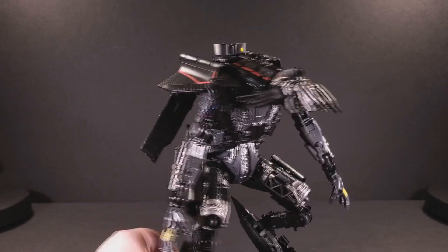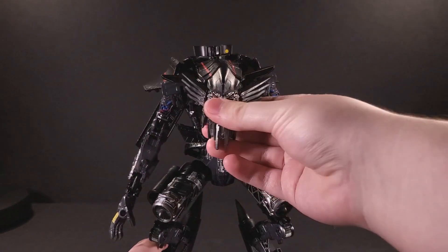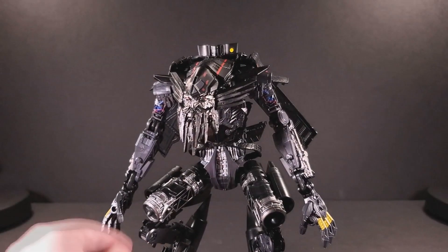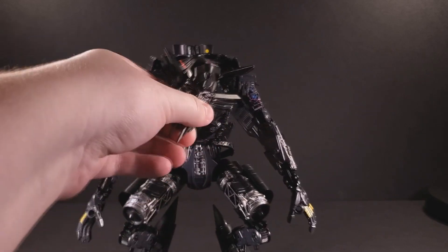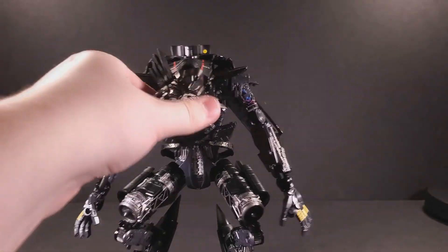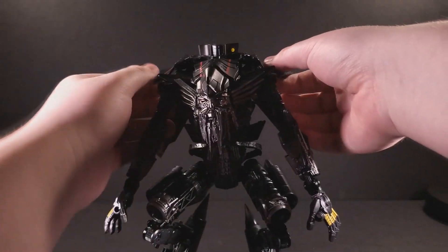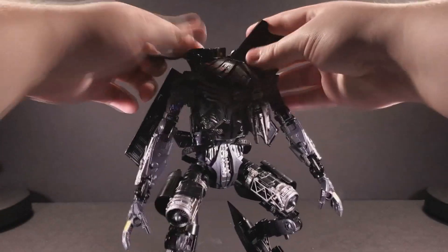Side-to-side motion is pretty limited, just because of the way things are jointed, though you can get a nice tilt out of his head for him spying on the prune juice. The flaps on the shoulders can move up and down, and they can move forward if you like.